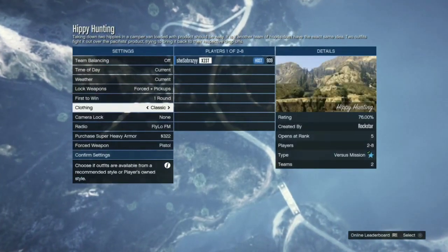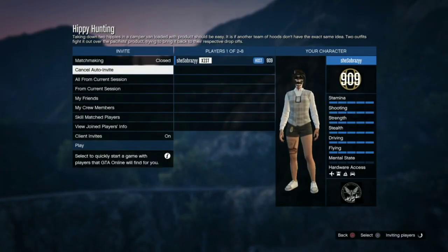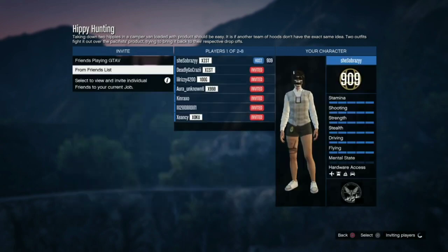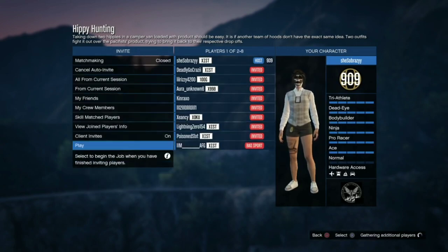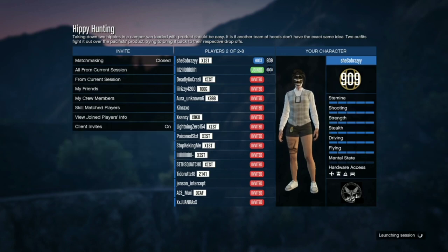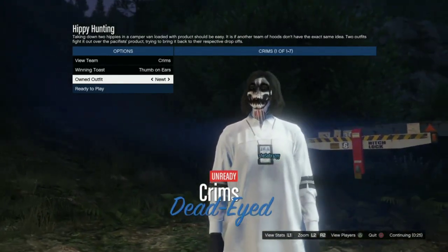Before launching this mission you do want to set the clothing to player owned and invite a friend or random. Once on this screen, all you're going to do is go once to the right.